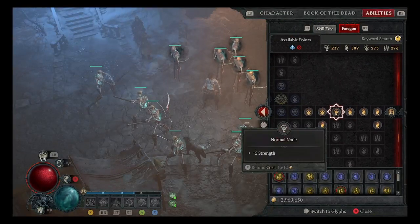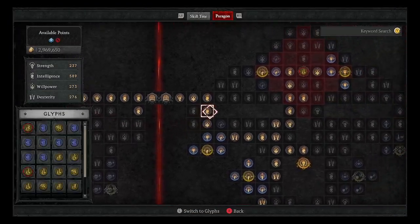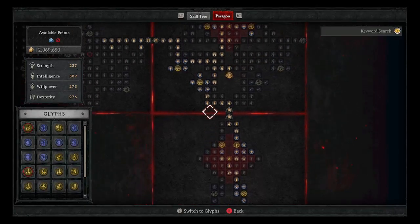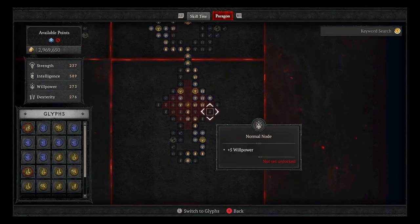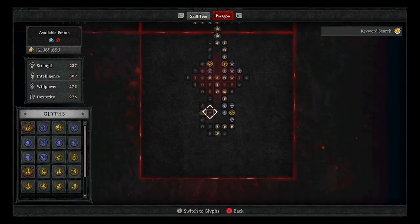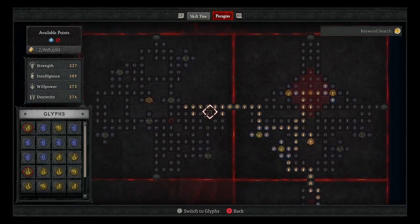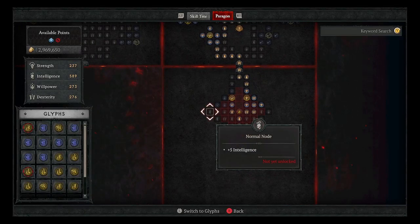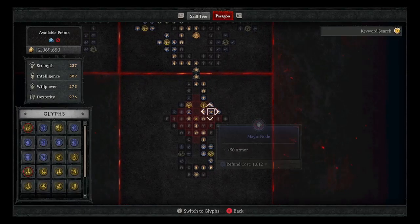They changed the paragon system and it's far different now. You used to just have four areas you put paragon points in and then put your remainder into your main stat. Now you have these cards — you only have around 220 paragon points max — so you have to choose wisely which cards you use and how you fill them out. In some areas there are glyphs that can be socketed. Once you level a glyph high enough — you level them up at the end of Nightmare Dungeons — it affects the surrounding nodes and maximizes the amount of points you've gotten in those skills.